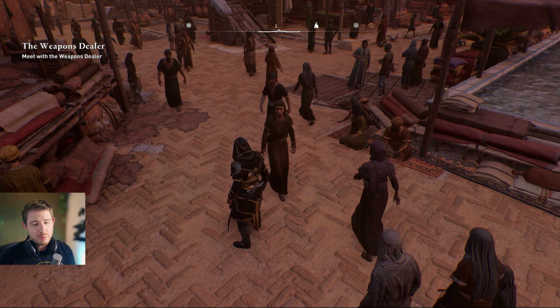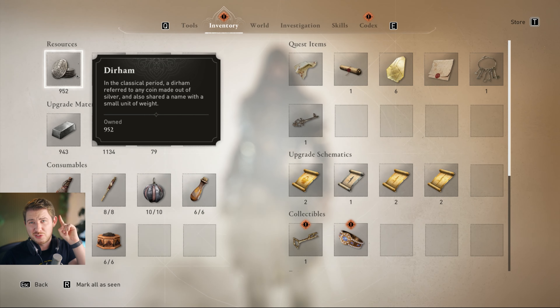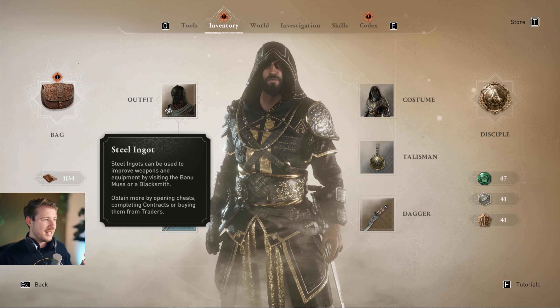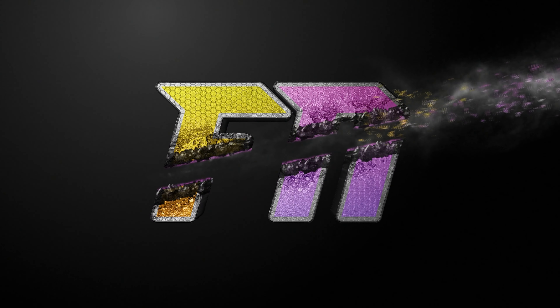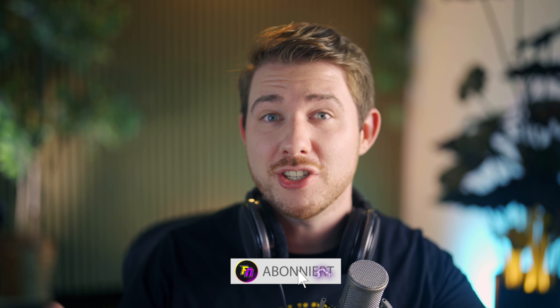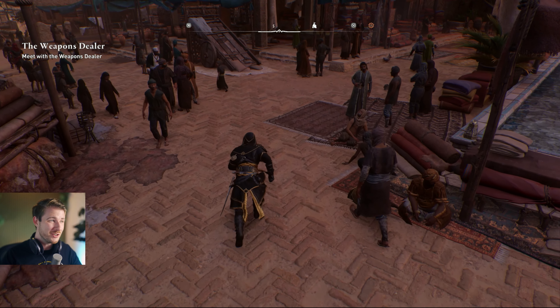Want to know how to get rich in Assassin's Creed Mirage, earn a lot of tokens, get a lot of tier harm and also leather and steel etc.? What's up guys, my name is Frankie Boy and on this channel I'm covering everything regarding open world RPGs such as The Witcher, Cyberpunk and Mirage. Welcome if you're new.